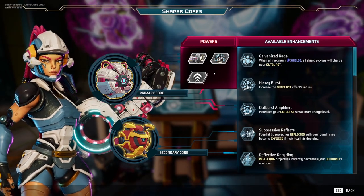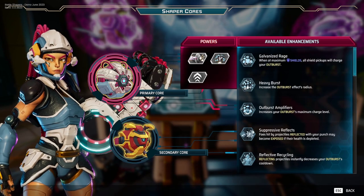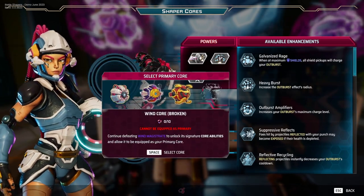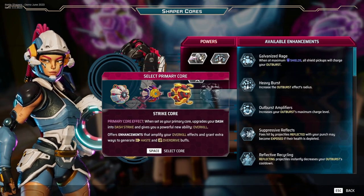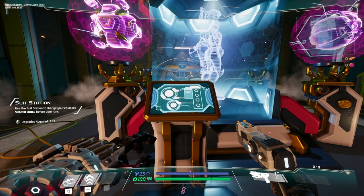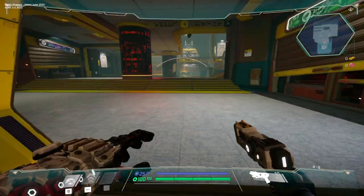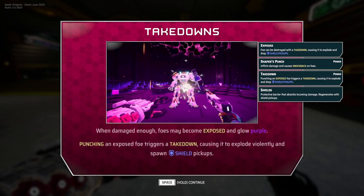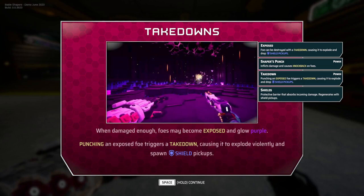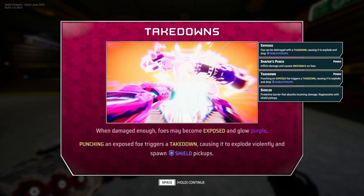A hold-to-confirm is always something I'm a little bit weird on. Primary core and secondary core — so we can change between different ones. Cannot be equipped as primary. Wind core, strike core. Let's just try the one they're defaulting for now. We have some pretty interesting mobility. When damaged enough, foes may become exposed and glow purple. Punching an exposed foe triggers a takedown, causing it to explode violently and spawn shield pickups.